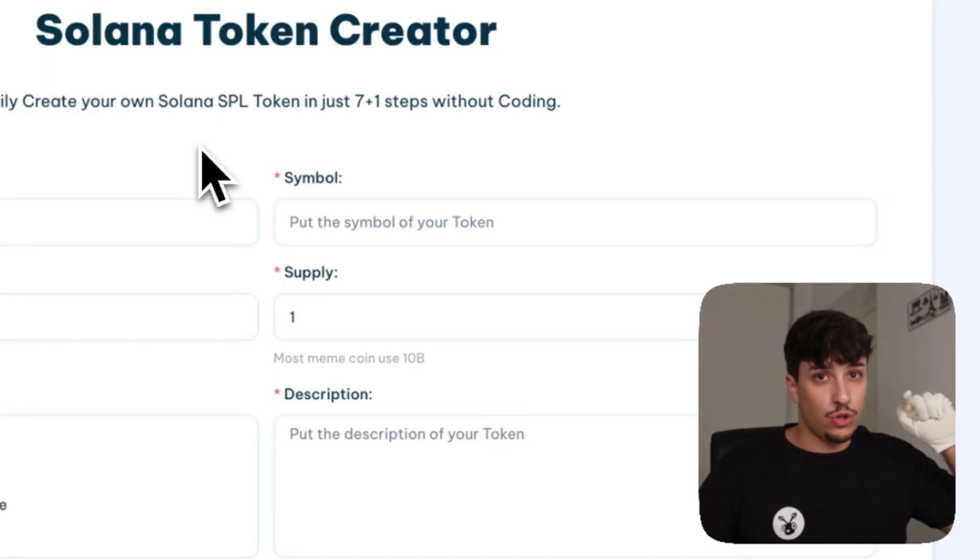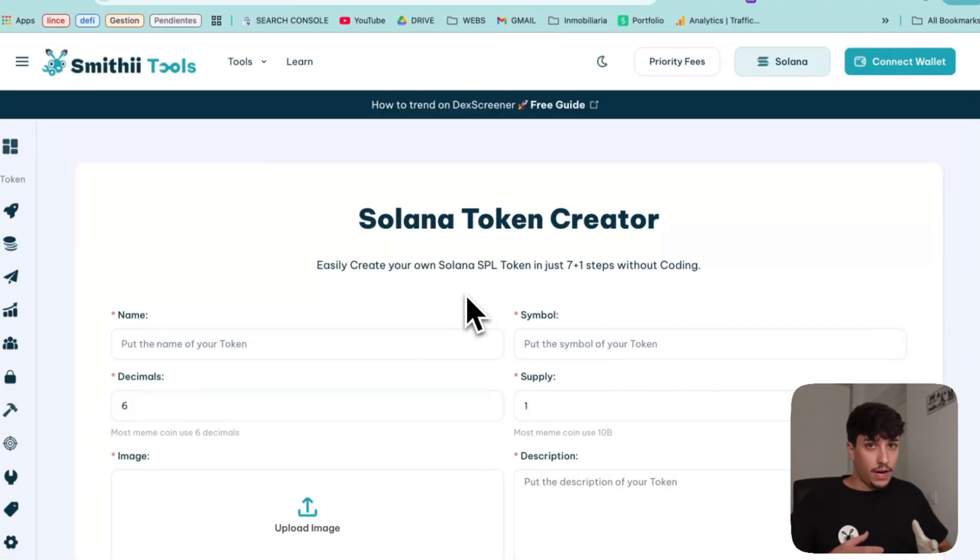And this is the only way to do so. So the first step will be creating your meme coin, and then you will have more guides on how to make your meme coin successful and go to 1 million. For creating a meme coin, we are going to use Solana Token Creator, which is the cheapest method available to create your own token and control the whole supply.